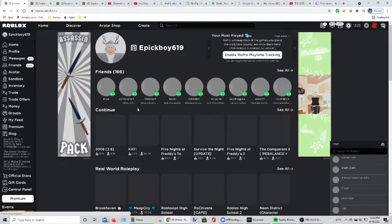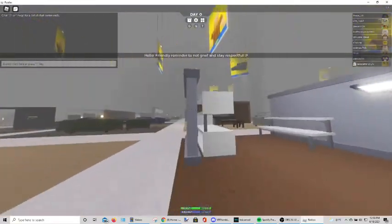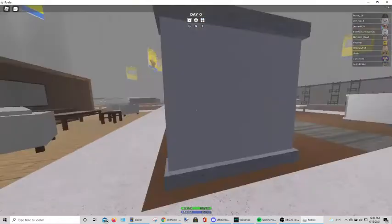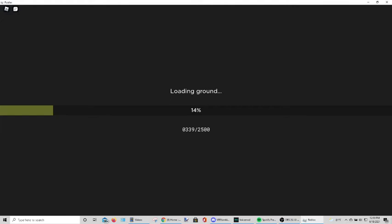Press T, go to game modes, and then... Why can't I click it? I can't enter it for some reason. I can't enter any of the extra game modes. Oh wait — I entered something. I don't know, it says I'm loading. It says it's loading the ground. I am so confused right now.